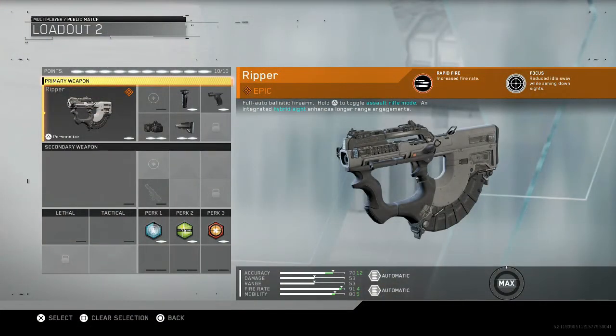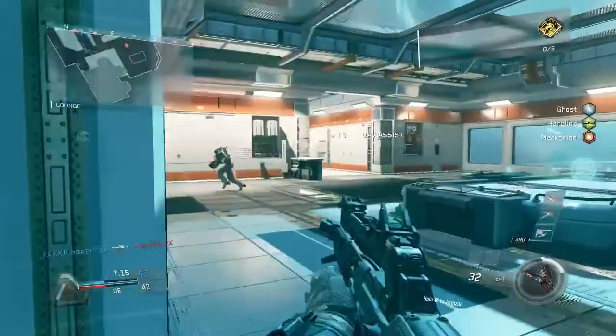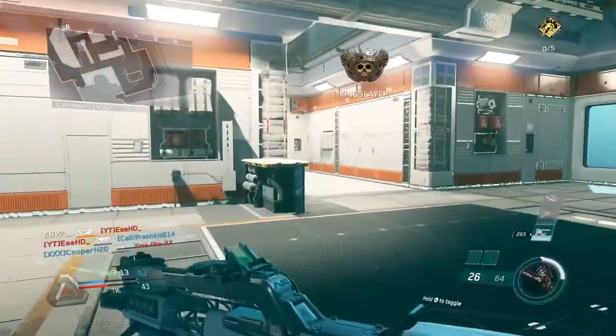As you can see on the screen, you can see all the details of this gun and my class setup. What makes this thing so incredible is that it comes with increased rapid-fire built in as a perk, and it also has Focus which reduces idle sway while aiming down sights. So this thing is literally a laser gun that shoots very fast.